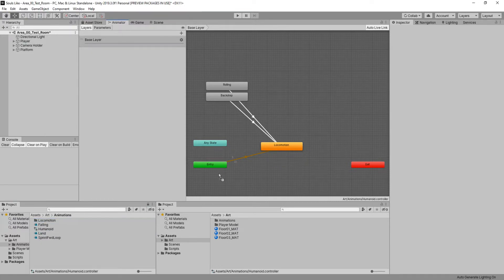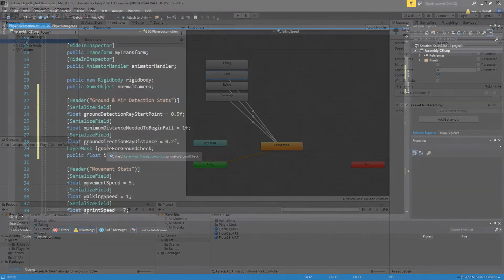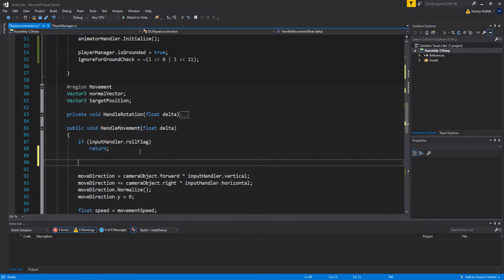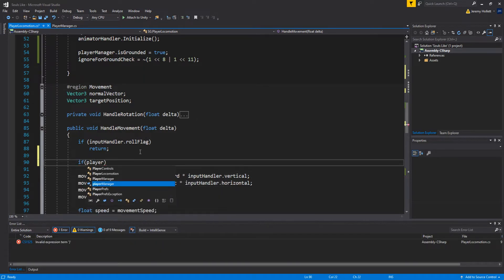Connect the landing animation back to your empty or locomotion state. For the falling animation, add Reset Is Interacting on the behaviors but do NOT make a connection back to locomotion or empty — just drag the animation in with no outgoing arrow. Then in `HandleMovement`, add `if (playerManager.isInteracting) return` so the player cannot move while interacting or falling.